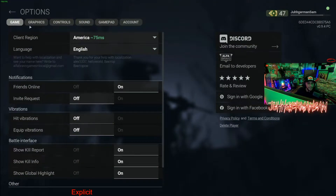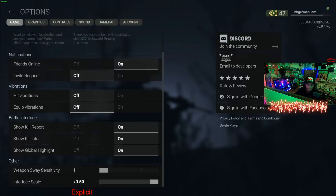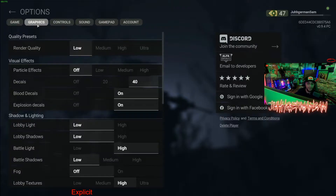Today we're talking about settings. The first thing you're going to want to do is go into your options, go to Game, and scroll all the way down to the bottom. Weapon sway sensitivity you're going to want to put to zero. That's the most important part — you don't want your gun swaying around while you're trying to bang some shit down.